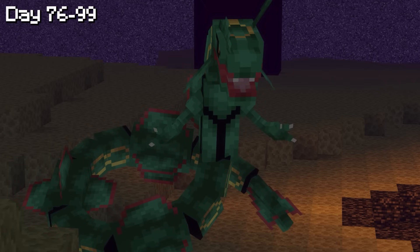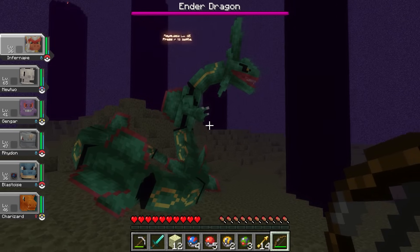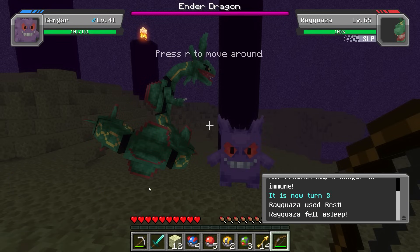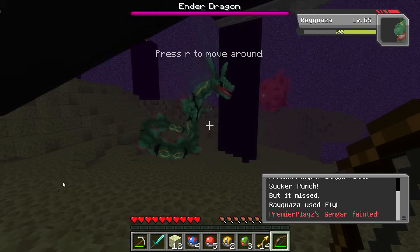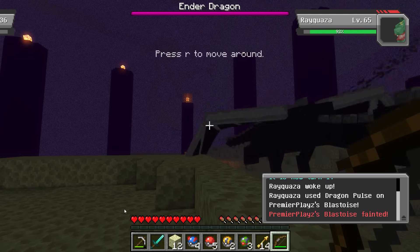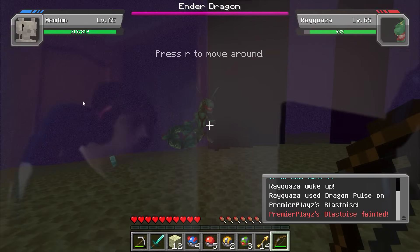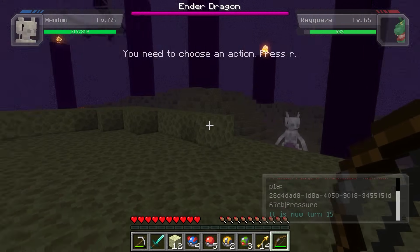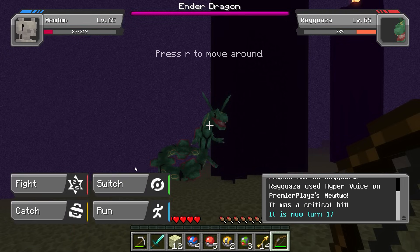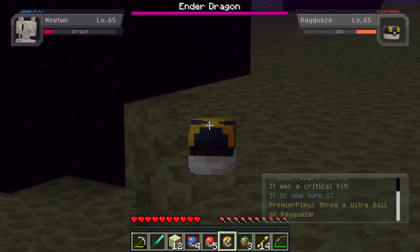Immediately upon spawning in the End, I found it — the legendary Rayquaza. It looked so cool. We started fighting. It was a long and strenuous battle. I spammed Gengar using Nightshade, but eventually that stopped working and Gengar fainted. Charizard died in one move. Blastoise and Rhydon also died immediately. It was not looking good — I was ready to quit. But we had one chance left: Mewtwo. Using Psycho Cut twice, Mewtwo brought Rayquaza to a level where it could be caught. I threw an Ultra Ball and caught Rayquaza on the first try.